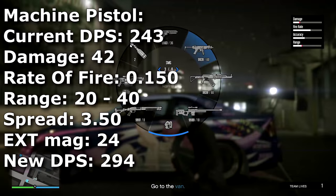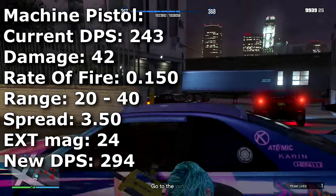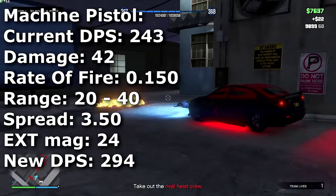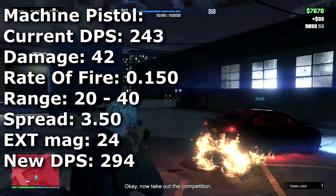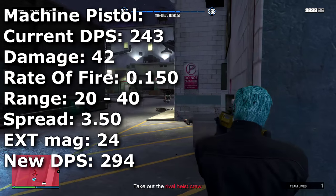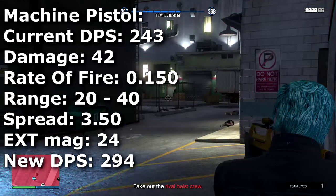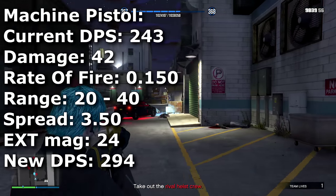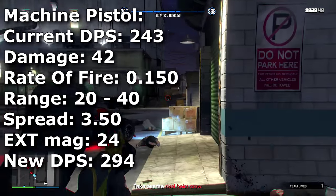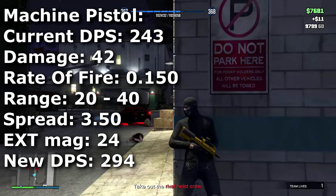Moving on to the Machine Pistol, which has a current DPS of 243. We're going to make this a high damage, low fire rate type of weapon with a damage of 42 and a rate of fire of 0.150 — similar to the assault rifle. It has a range of 20 to 40 meters and a spread of 3.50. I also feel the extended mag should be increased to about 24 rounds rather than 20, as only 20 rounds in the extended mag is a bit low.